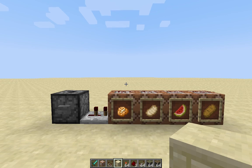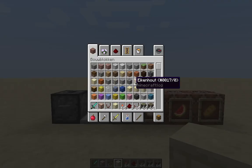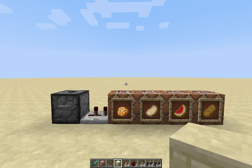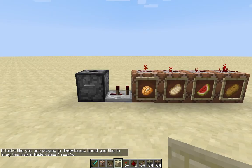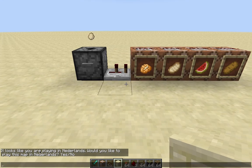Hello everybody, Mark and Chris here. Today I made a language detection system. So right now I am playing in Dutch. So if I press this button, it says 'It looks like you are playing in Nederland.'